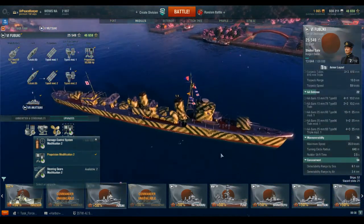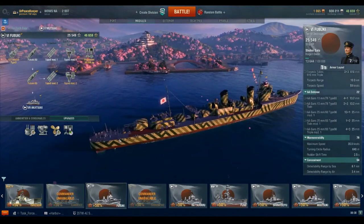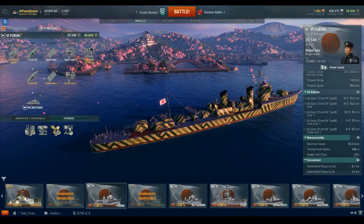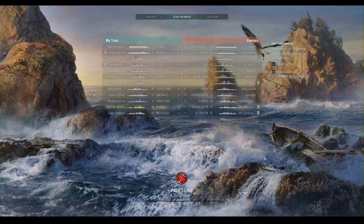We'll cover more topics in the battle video, so let's get rolling. We're in a Tier 6 fight with two aircraft carriers on each side — a Tier 6 and a Tier 5. Our side has a Ryujo and a Bogue; they have an Independence and a Zuiho. Overall the teams seem pretty well balanced.